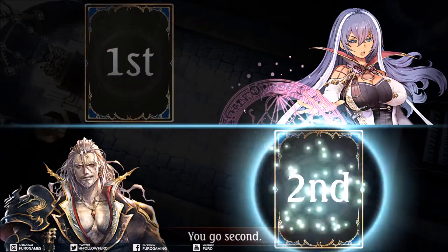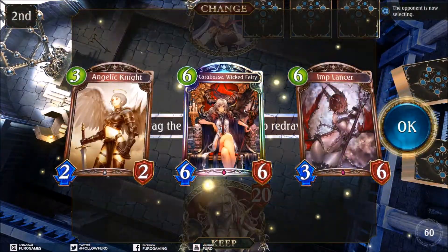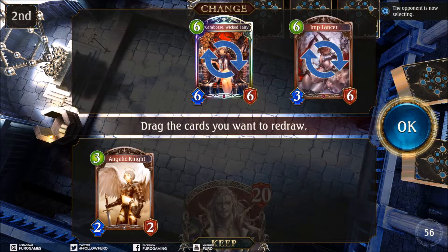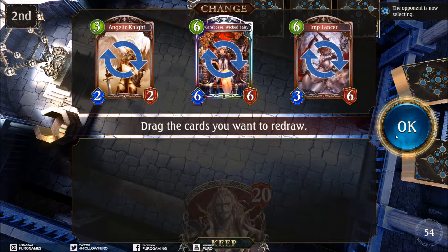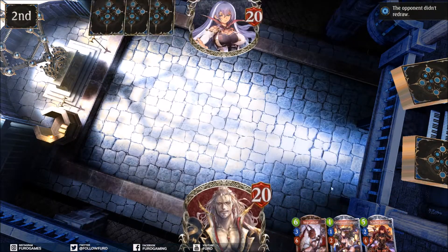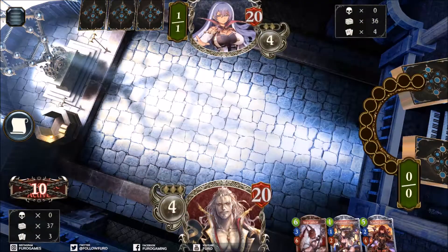Second game will be against RuneCraft. RuneCraft right now is in a very strong position - has a lot of good decks and good matchups. Going second again. We are dropping everything - we definitely want to play something on turn 1. The Wicked Fairy is definitely not a bad drop, but Cursebrand Vampire. Then again, nothing - 3, 2, 4.